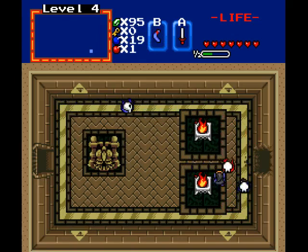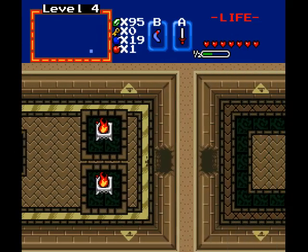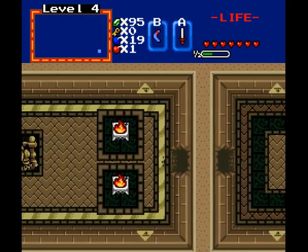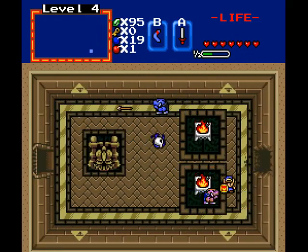There we go. Stop hitting me, Bubbles. That explains what level 5 is — Maze Path. I think I can't remember what it is.